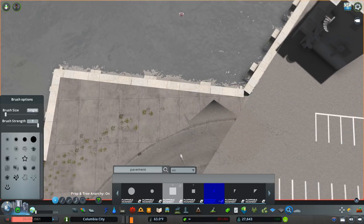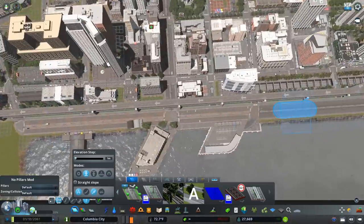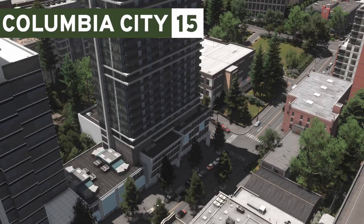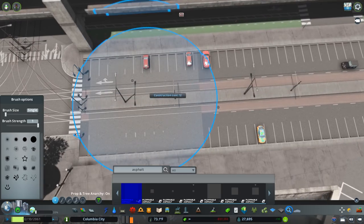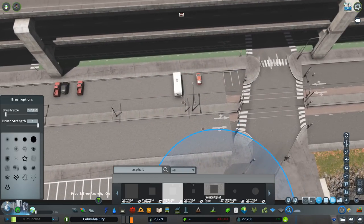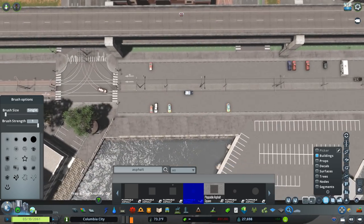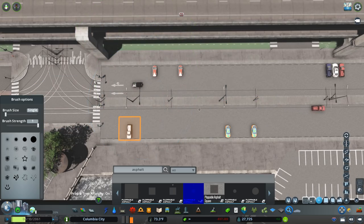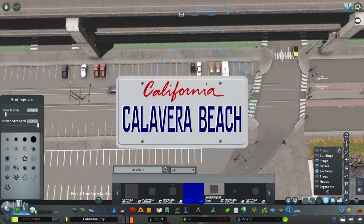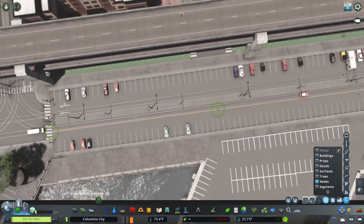I wanted to talk about the thumbnail style. For the past couple of months I've had very simple thumbnails — just a color with a basic font showing the series name and episode number. I'm a devout minimalist and I like how simple and utilitarian it is, but I want each series to have character. Each city is different — I have a logo for each city: New Windsor, Columbia City, and Caliber Beach.